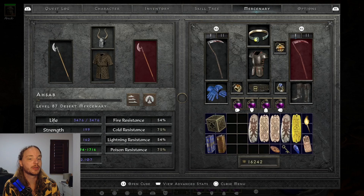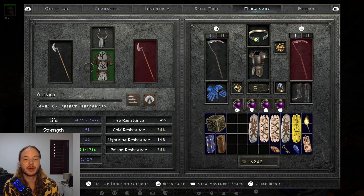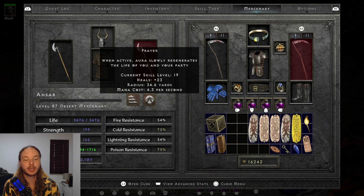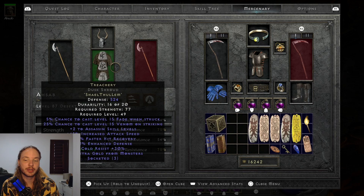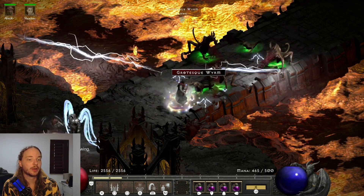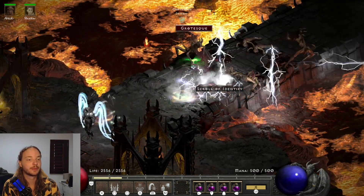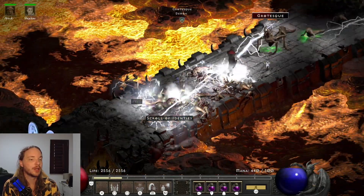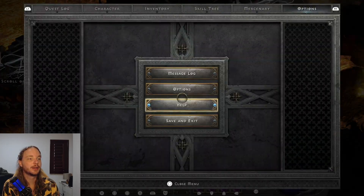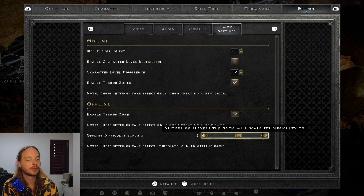For the mercenary I'm using the basic setup I use on all my characters right now — an Act 2 Cure mercenary with a Prayer aura, and I threw a Treachery on him since I was using it while leveling. You can put anything you want. As you'll see, we don't need to throw anything except normal lightning traps — everything dies pretty quickly on players five.